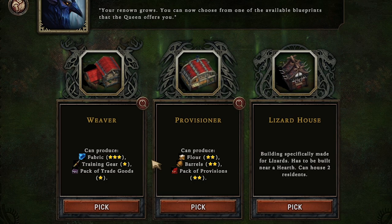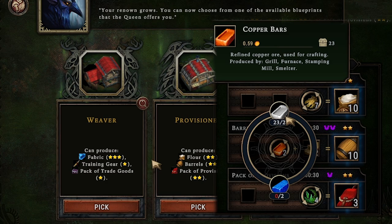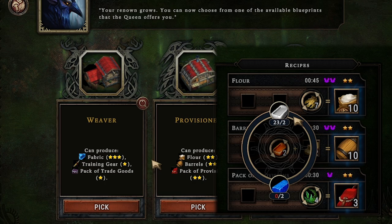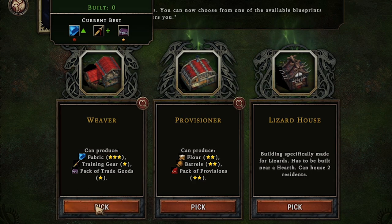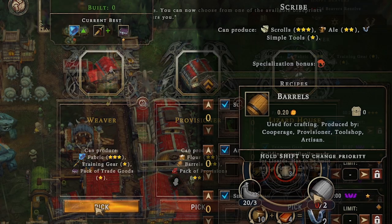To make barrels for the tavern so we can mass produce ale, we could go for the provisioner, which turns copper bars plus planks into barrels at a really good 2-to-10 ratio. Even though we can't make copper bars, 22 of them would make 220 barrels. Or for way better fabric efficiency — right now 6 to 4 with our bonus — the weaver gives a 2-to-4 ratio, which sounds more attractive. We're going for the weaver and will just buy whatever containers we need for ale: pottery, water skins, or barrels.